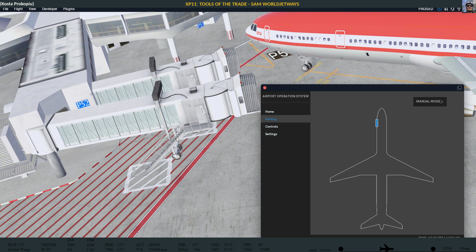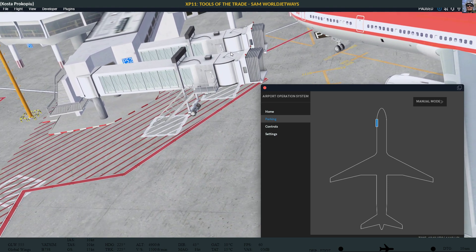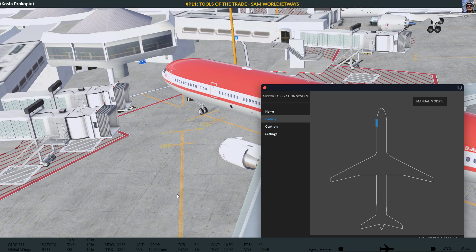You start up X-Plane, you place yourself in the scenery, and it detects — if it can — the jetways and replaces them. I even guess they might actually replace the marshallers too, because I see a marshaller here which is animated. You would see when the engines are running that the marshaller shows up. There was actually a marshaller when I positioned myself here, and that marshaller also comes from SAM.